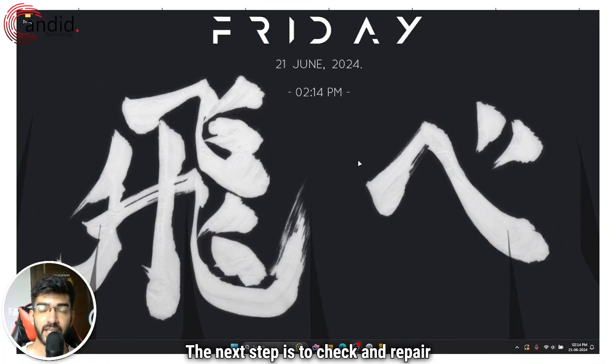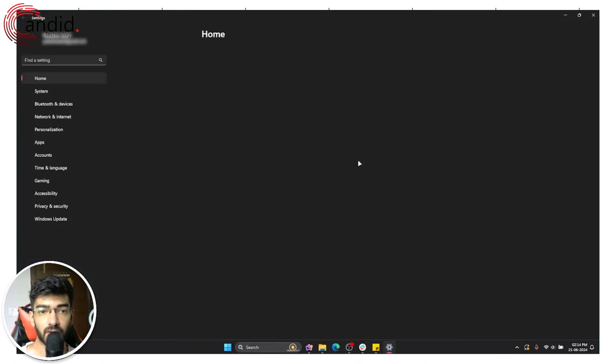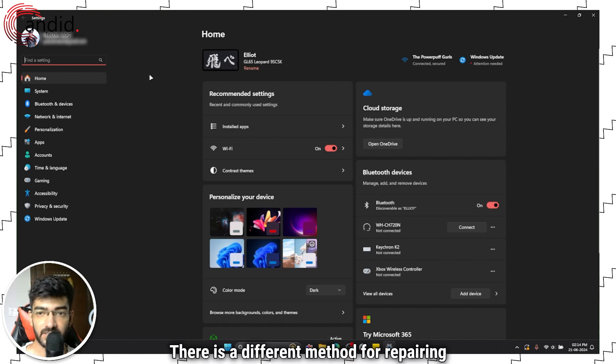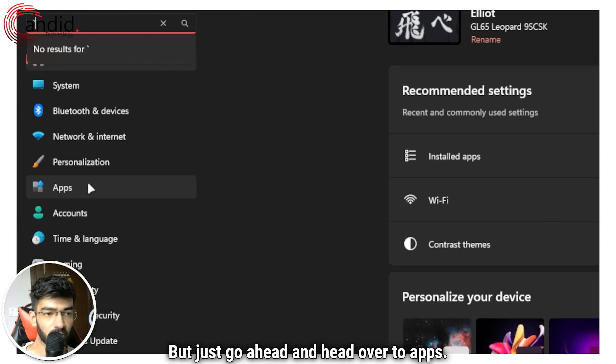The next step is to check and repair any corrupt game files. To do that, press Windows Key plus I. This method only works if you've installed the game via Xbox Game Pass. There is a different method for repairing game files if you've installed it via Steam, so we'll cover that in a bit. But go ahead and head over to Apps.